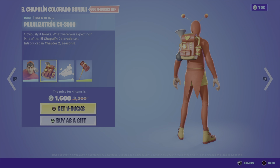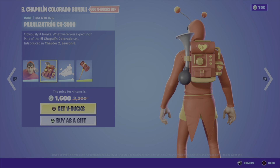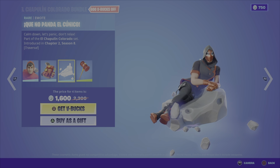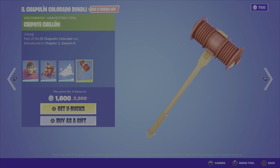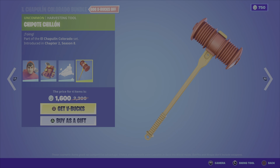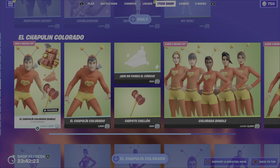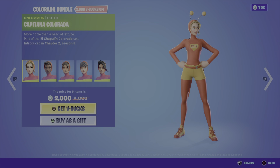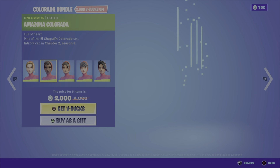I can't wait for this bundle to be gone — the El Chapulin Colorado bundle, which includes the El Chapulin Colorado outfit, the Paralysatron Channel 3000 back bling, the Kino Panda El Canico emote, and the Chipotle Chillon harvesting tool. Those four items are 1600 V-Bucks, from the El Chapulin Colorado set Chapter 2 Season 8. You can get the outfit on its own for 1200, the emote for 500, and the harvesting tool for 500.